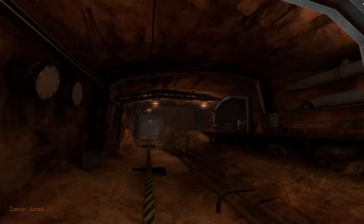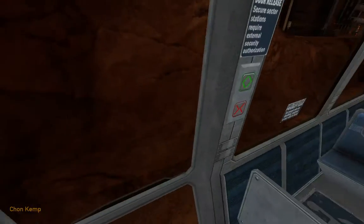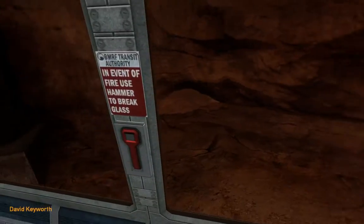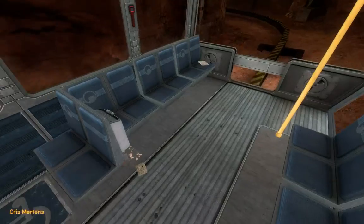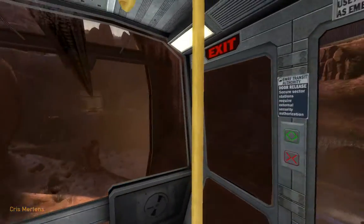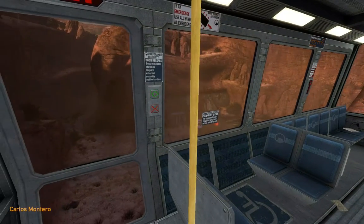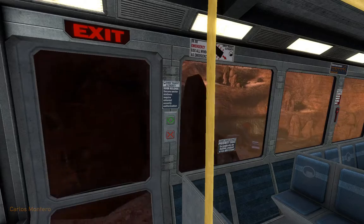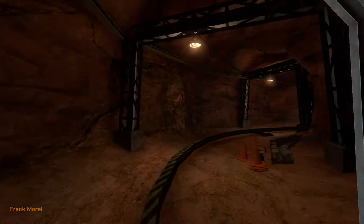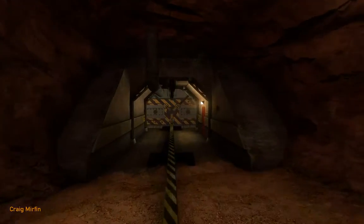Please keep your limbs inside the train at all times. Do not attempt to open the doors until the train has come to a complete halt at the station platform. In the event of an emergency, passengers are to remain seated and await further instruction. Please stay away from electrified rails. So, a basic thing in the intro — if you've looked at the original Half-Life intro, you'll see it's definitely better than that.